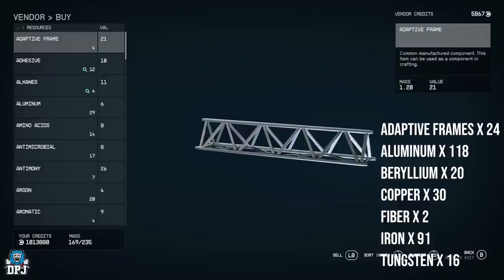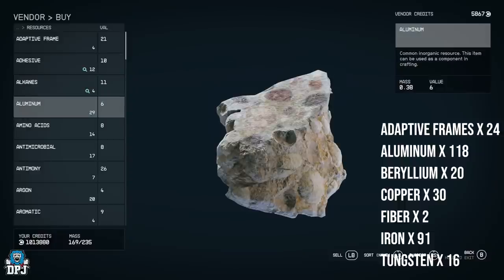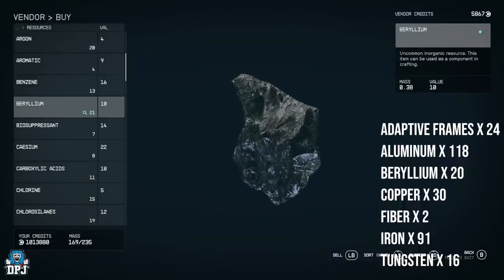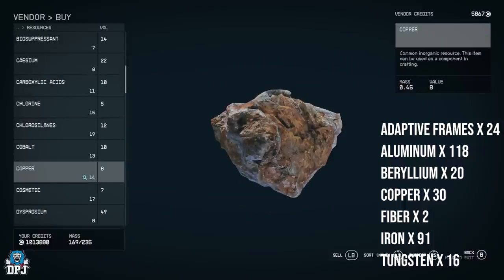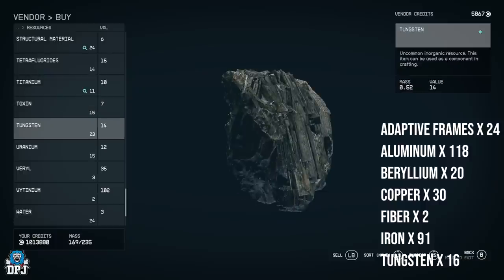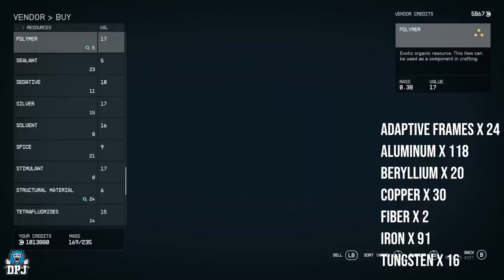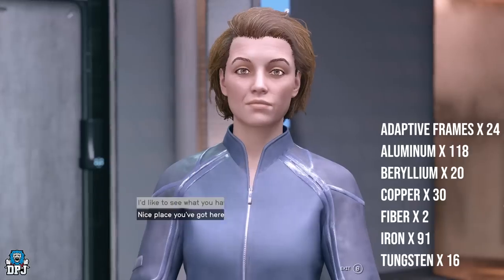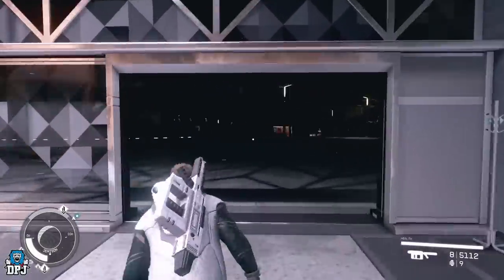Under resources you need adaptive frames — there's usually only four of them available, so getting the bare minimum of 24 will take a while. You can also steal them from ships or salvage yards; there's also a one-of-a-kind salvage on the planet you can search up. You need 118 aluminium bare minimum, iron around 90-92, beryllium about 20, copper about 30, tungsten (not many needed), and a couple of fiber to build a bed.